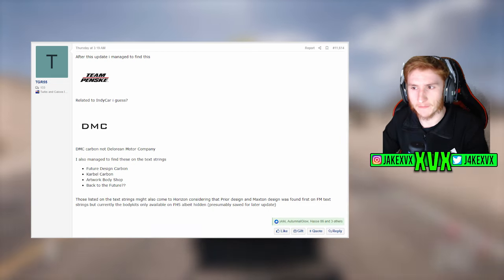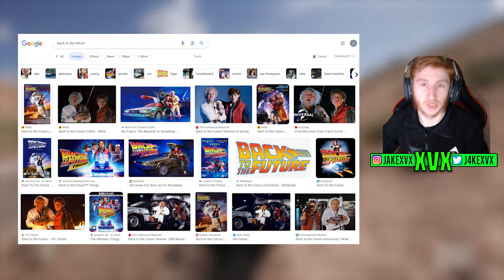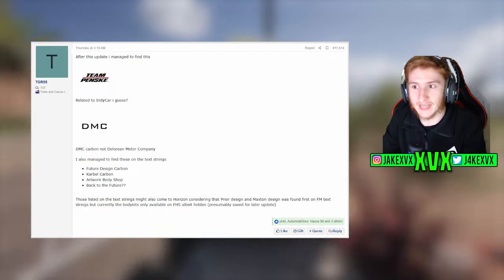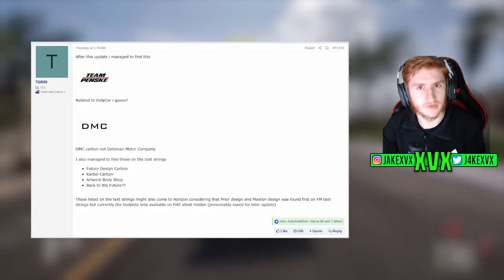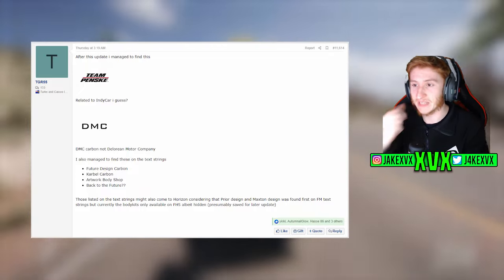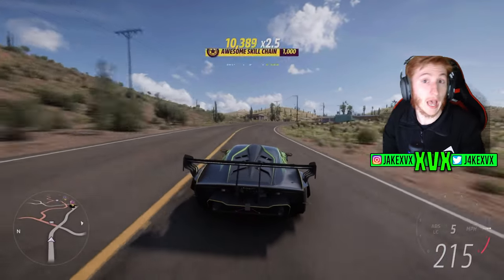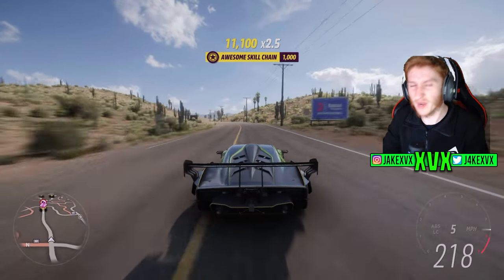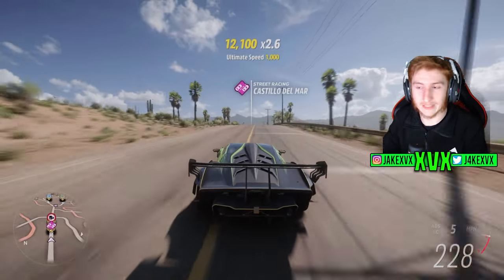The unusual one at the bottom is 'Back to the Future.' All that's been found is a text string referencing Back to the Future — no images, no cars, nothing just yet. It is interesting to see those words referenced in a text string in the files. Does this mean we'll get a car from Back to the Future or a body kit? We'll have to wait and see. We're focusing more on the body kit side today, but a Back to the Future reference has been found.